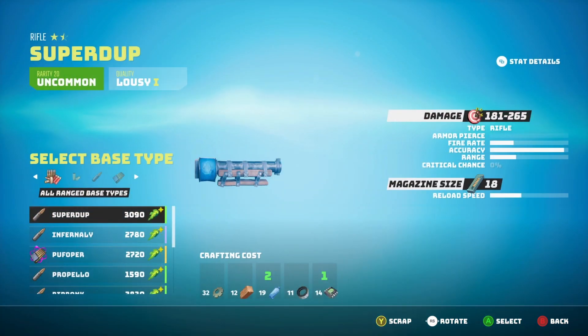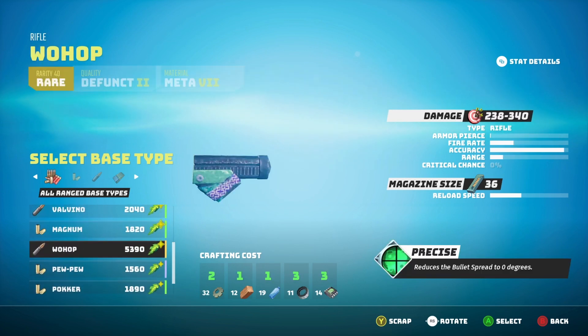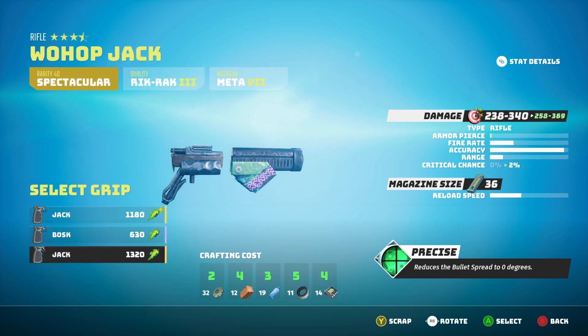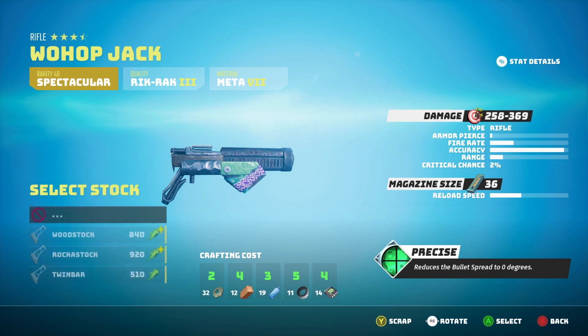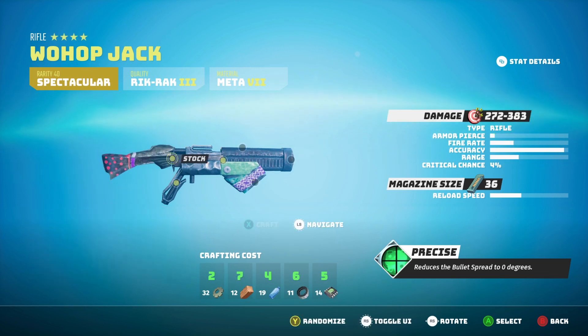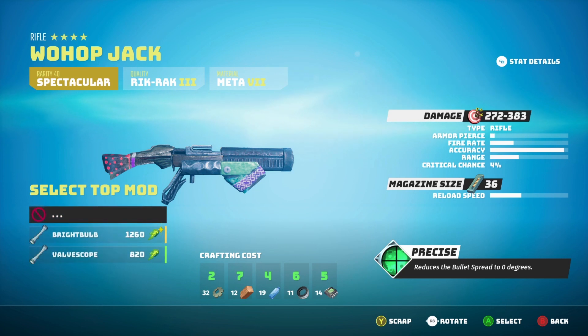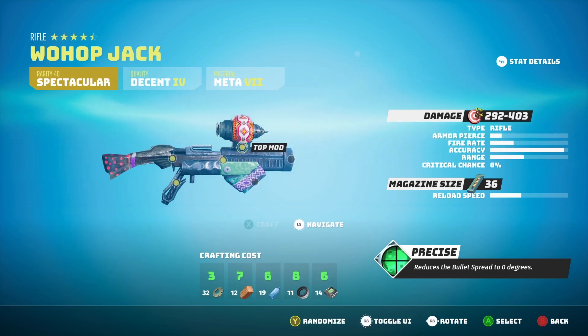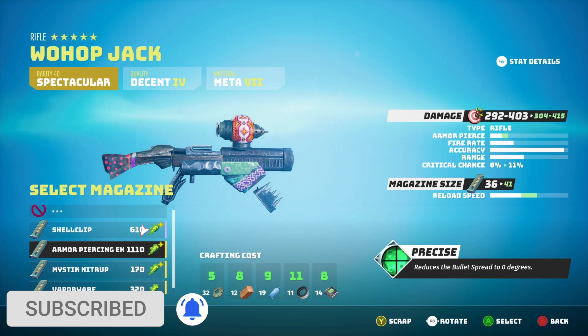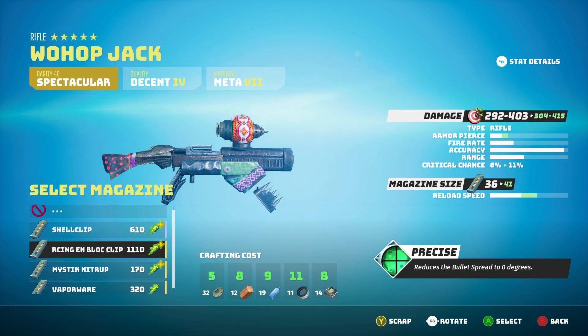You can also create new ranged weapons, and these follow the same principle. Let's find one that's got good damage — let's go with the Wahop. So we select Wahop, then we need to select the grip — you've got a choice of three grips. Let's go with the jack. Now we've got the stock. Then you've got the top mod, which is another item you can add. You've got the magazine, which adds to your DPS — the armor piercing block clip increases it to 304 to 315.